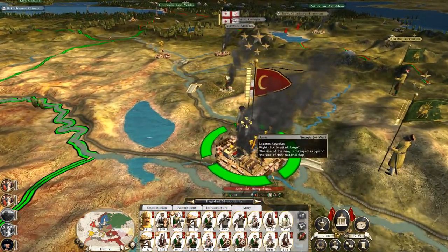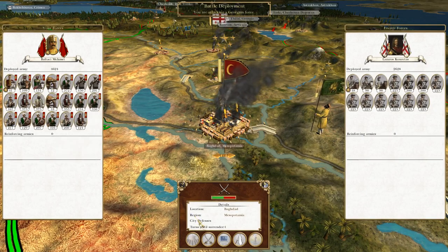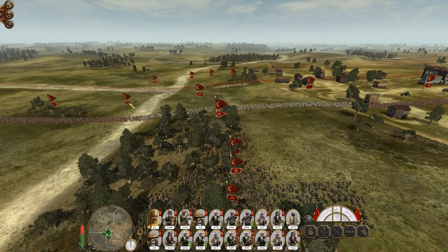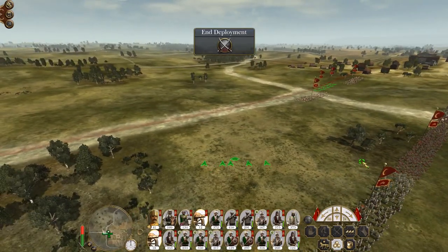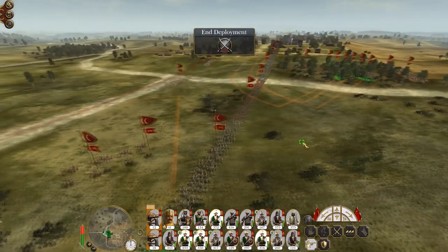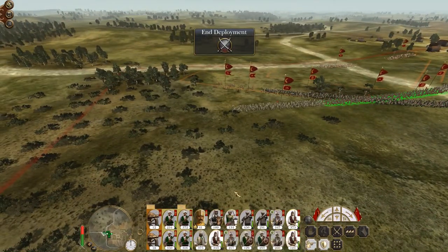We've got an armed populace unit which we don't really want. I cannot reinforce actually because they're sieging me, so we're going to have to fight a battle to push them off. Because I have the artillery advantage, I am going to sally but I'm going to defend — to take advantage of the fact that I have artillery and they don't. Unless they decide to sit back and defend, in which case I will obviously have to advance and dig them out. It would be nice to fortify Baghdad but I don't really have the income. This is actually pretty nice terrain.